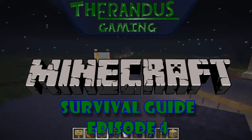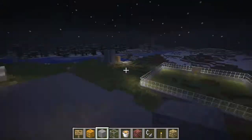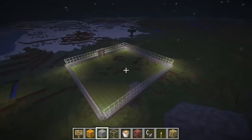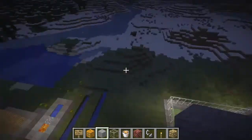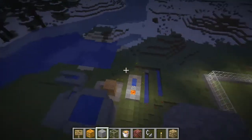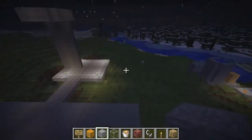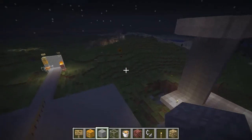Welcome to Thrandus Gaming and this is another video on the Minecraft Survival Guide. As you can see, there are my other videos you can check out — that one was on combat and how to effectively fight different monsters and all the stats about them, and this one was about water and how to control and use it. There are some things I missed, which will be in another video called 'the other video.' This video is on lighting.